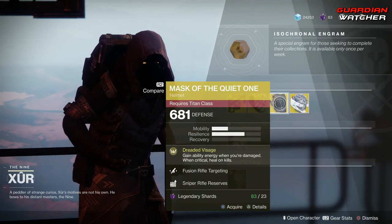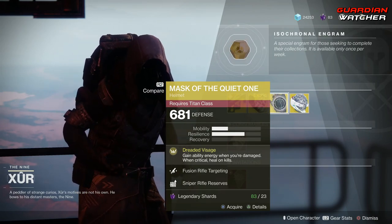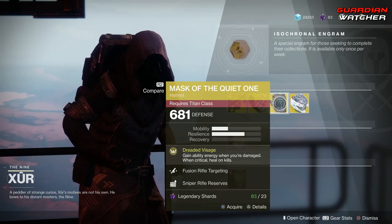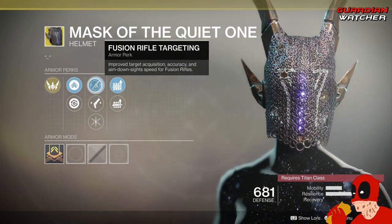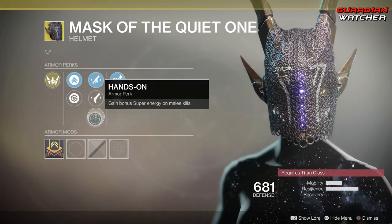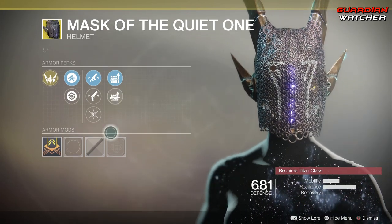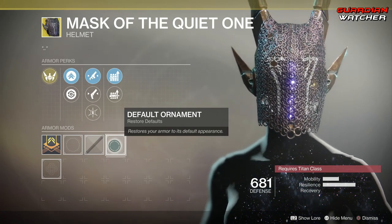Next we have the Mask of the Quiet One. The intended perk on this is Dreaded Siege, which grants ability energy when you're damaged and critical heals on kill. Then we have Fusion Rifle Targeting, Hand Cannon Targeting, Hands On, Sniper Rifle Reserves, as well as Machine Gun Reserves. And this does have an ornament, or I think it does, but I don't have it.